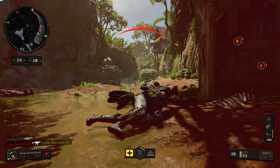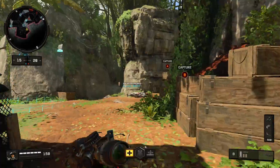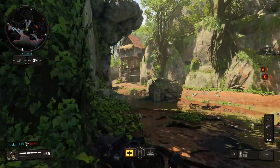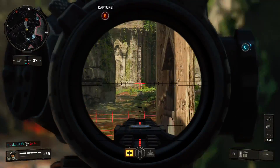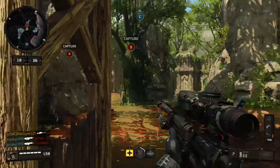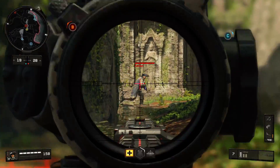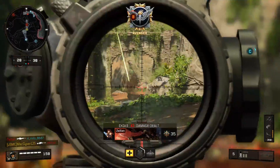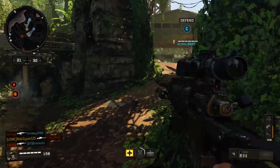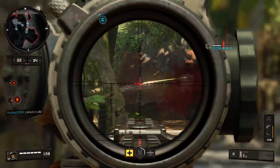So this wraps up the breakdown of the weapon, but it leads to the question: how good is the Locus? It's not an easy answer because it won't be as consistent as the Paladin with High Caliber 1 and High Caliber 2. There's no High Caliber attachment available for the Locus, and no Quick Draw either — but the base stats are all really good: really good damage, really good fire rate, and even the smaller stats like aim down sights time and sprint out time are great.